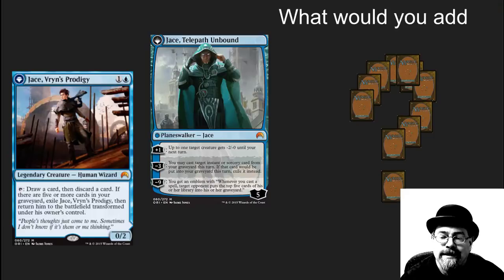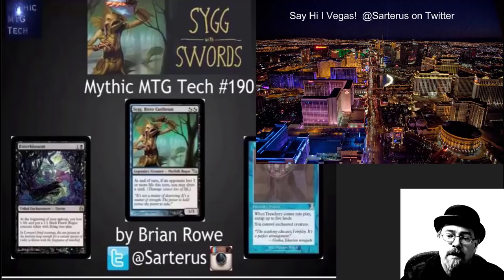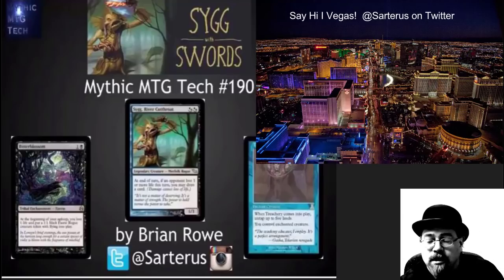What would you add to this deck? Please leave it in the comments. If you like Dimir decks but want something super spiky, please check out number 190 — it is my Sigwiss Swords competitive Dimir deck. Super spiky, but not a budget deck — about $2,000.